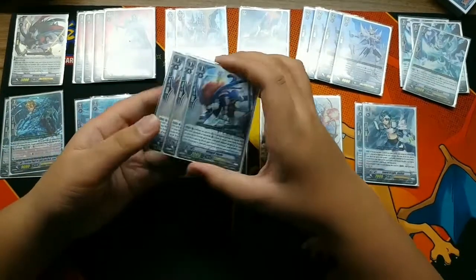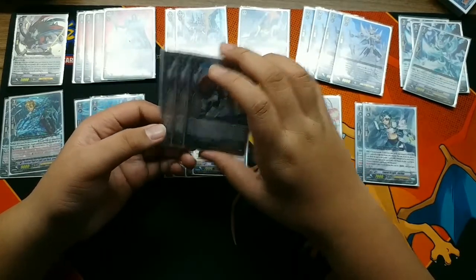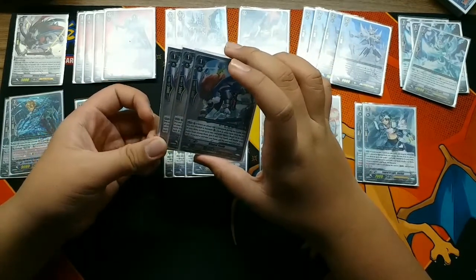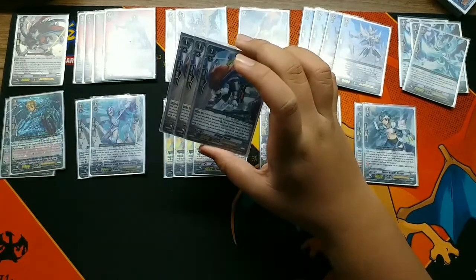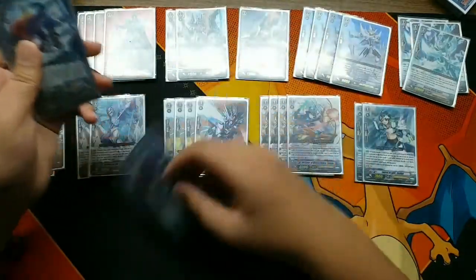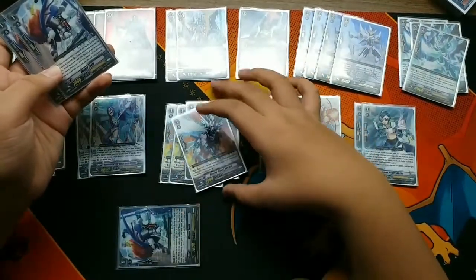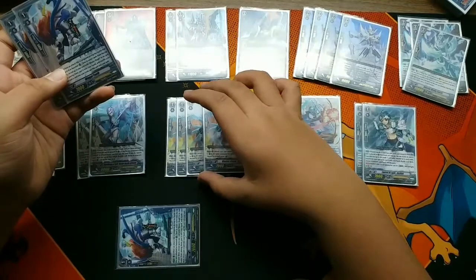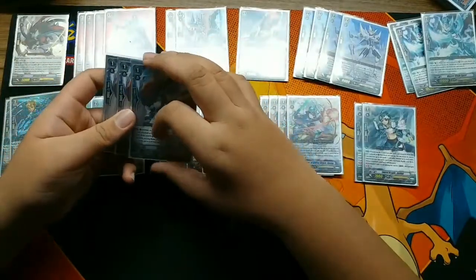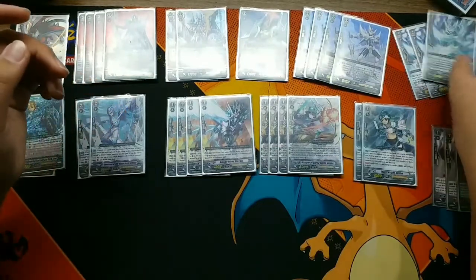Next is three Wingull Youth. Wingull Youth's skill: when an attack hits a vanguard during the battle that this unit attacked or boosted, look at seven cards from the top of your deck, fill up to one card with Blaster Blade in the card name, put it into your hand, and shuffle your deck. If you put a card into your hand, move this to the soul. For example, I attack with this and look at the top seven - if there's no Blaster Blade, or I don't like the one I'd get, you don't have to get it and this stays in the field. You can only put it into the soul if you add the card to your hand.